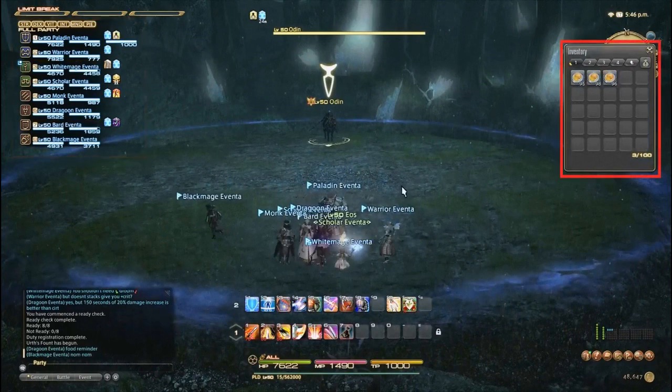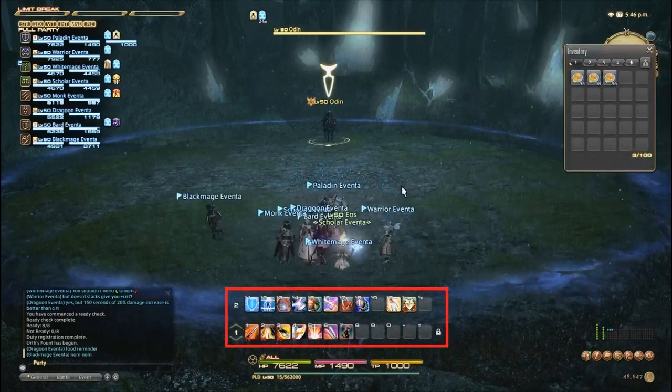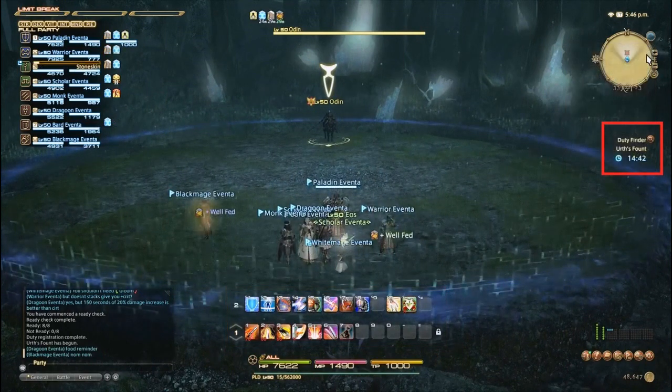Every character was outfitted in item level 100 gear and supplied food and cross-class abilities. Some jobs were not accuracy capped when in front of Odin, and in fact two limit breaks were reported as missing by various groups. Everyone was given 2-5 minutes to set up their hotbars and settings however they wanted to. The instance had a time limit of 15 minutes, which if you were quick, was enough for two full attempts.